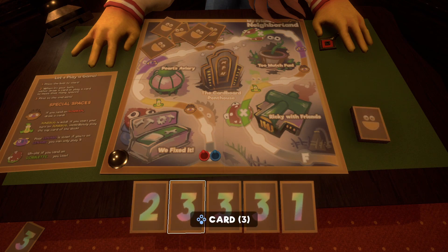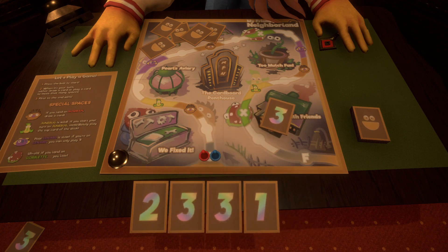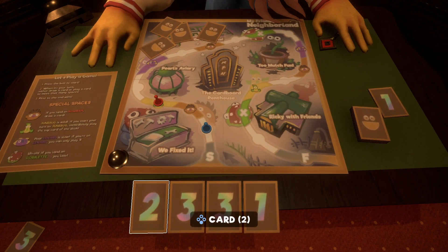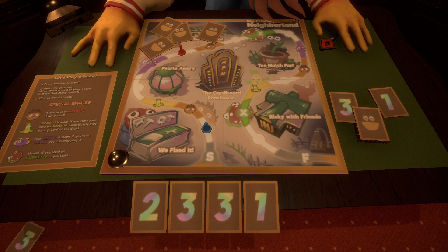So first up, I'm going to play a three and I'm going to land on a Dunebug. He plays a one. So in this situation now, we know that we have to play the top card off the deck, so we can't pick any of these. We need to go over to the deck and just press X there, and that's going to chuck down a three for us.